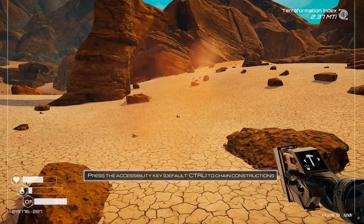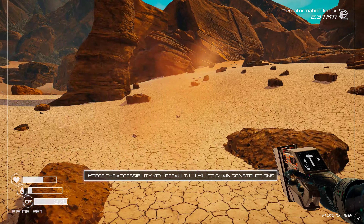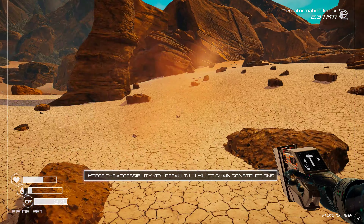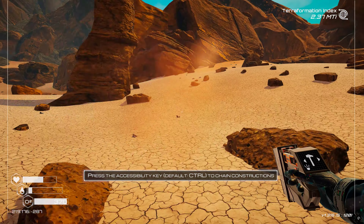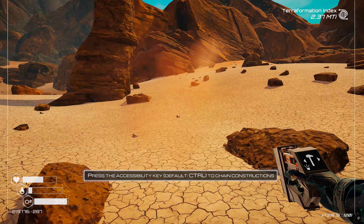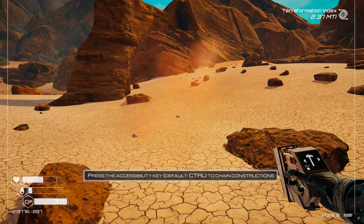I might actually be able to make another nuclear reactor to keep us going. Let's get some air before we die and hope our water collector got us some water. We can now make explosives - I find them all over but we can craft them now.